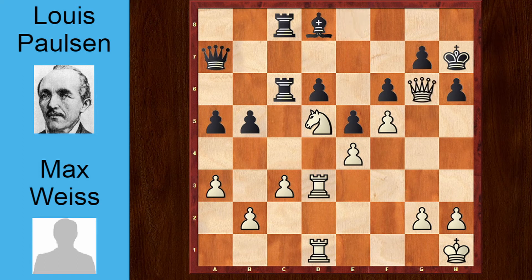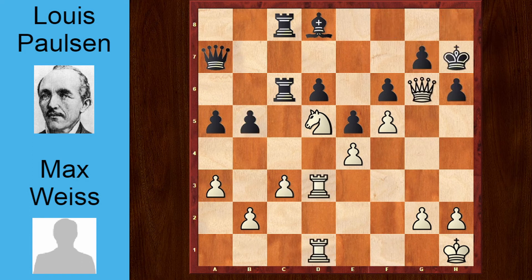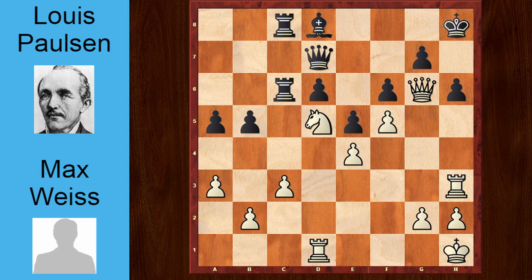Queen to a7, queen g6 check. I think this is unnecessary — I think rook h3 immediately wins the game, because after something like b4, you have check, king h8. On king g8, you have rook takes h6, so on king h8, rook dd3, bringing the other rook into the game, and if you try to take on c3, the problem is check, check, check, check, check, and then check. So instead queen g6, which Weiss played, king g8, rook g3, king h8, rook h3, queen d7, g4.